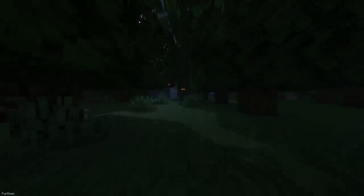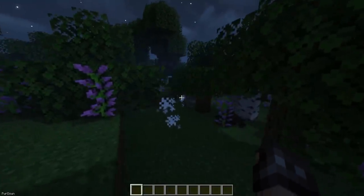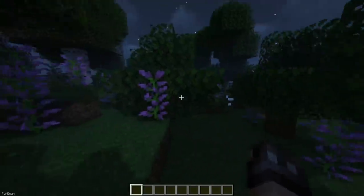Eyes in the Darkness is a small mod which adds a horror element to Minecraft. Occasionally you'll find eyes that blink and stare at you, while also playing some creepy sounds. When you get too close, you might just get a small jump scare.